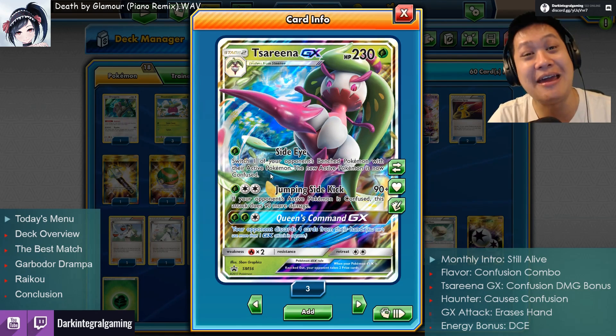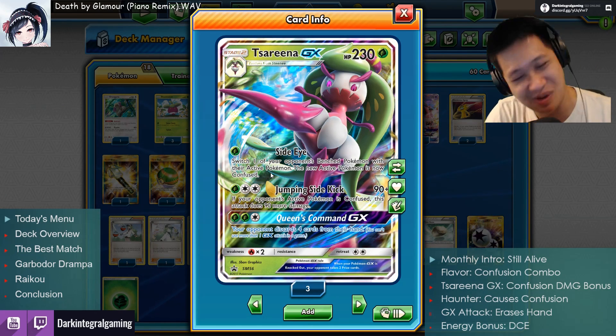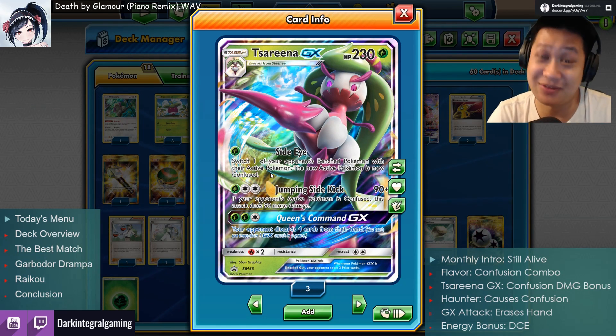Switch them out and now they are confused. I mean, if I were to get kidnapped, I would be confused too. So this makes total sense — Serena kidnaps your Pokemon, it's now at the front of the stage and it's confused.